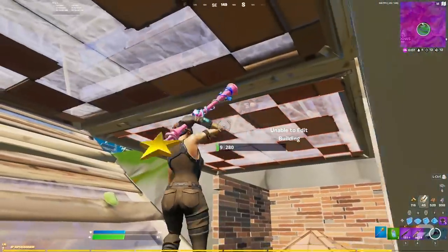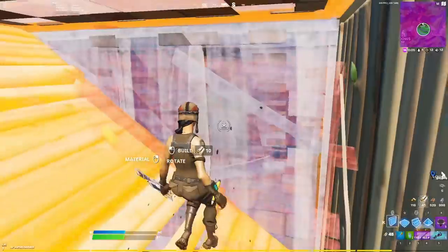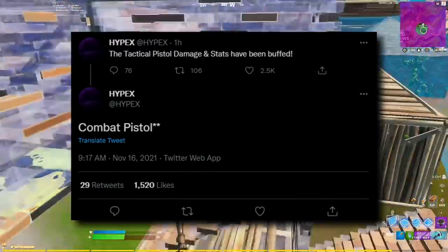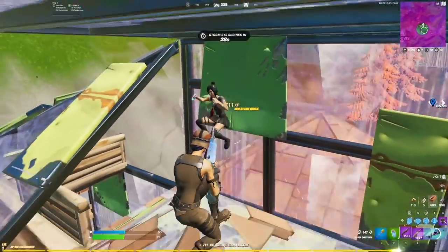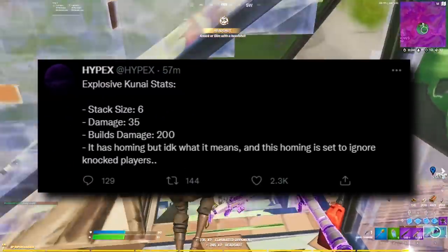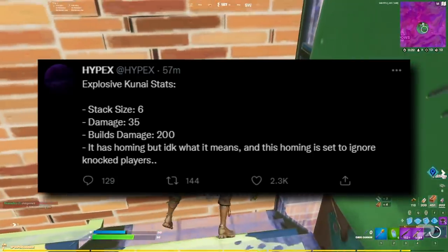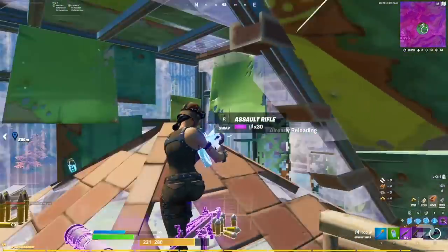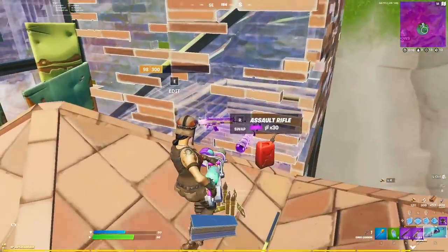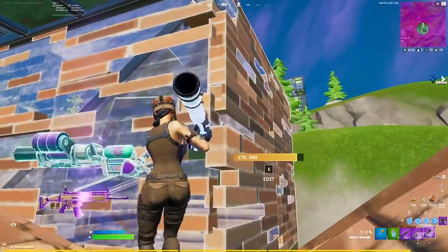Moving on to the gameplay changes added in this patch. Epic thought that the combat pistol was underperforming, so they buffed it — an overall buff to both its damage and other stats. There's also the addition of the explosive kunai throwable. These can stack up to six times in your inventory slots, will do 35 damage to players and 200 damage to builds. They also apparently have some kind of homing element, which is sort of terrifying.